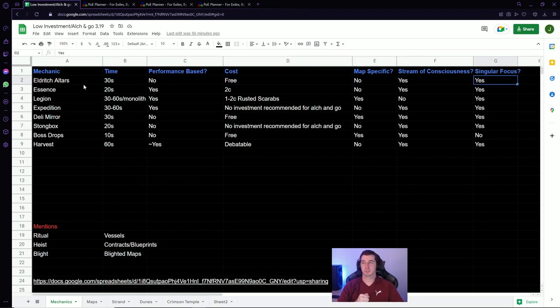The two keystones we're going to be worried about with these strategies are Stream of Consciousness and Singular Focus. With Legion, you don't use Stream of Consciousness because we're going to be using Rusted Scarabs. And with Boss Drops for maps, we don't use Singular Focus because it's going to limit our Conqueror, Guardian, and Shaper Synthesis Map drops from the bosses.